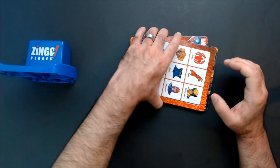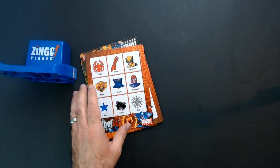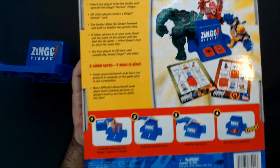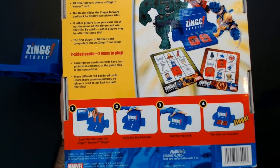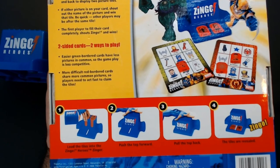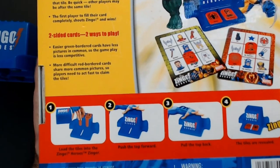Take a look at these cards here — there's two ways to play. The easier green-bordered cards have less pictures. The red-bordered cards share more common pictures, so you can be faster with the red border.